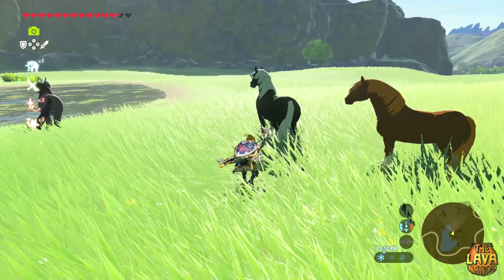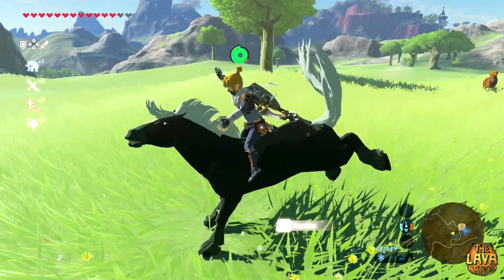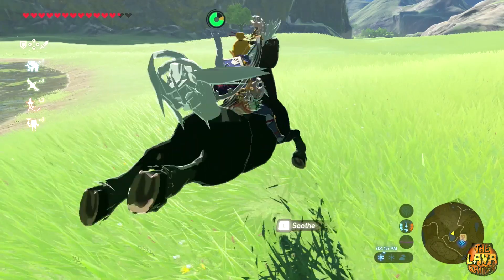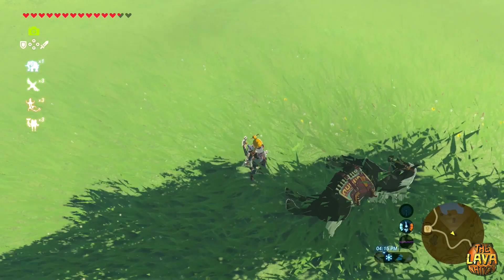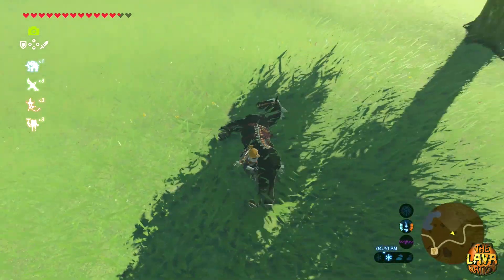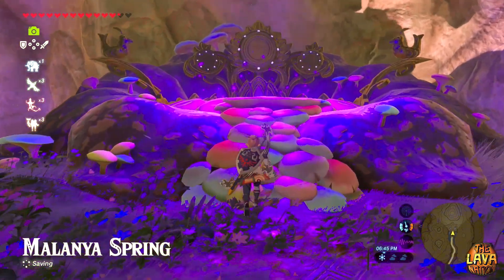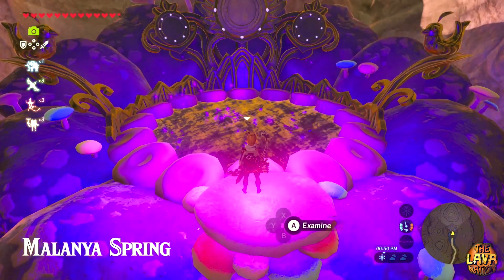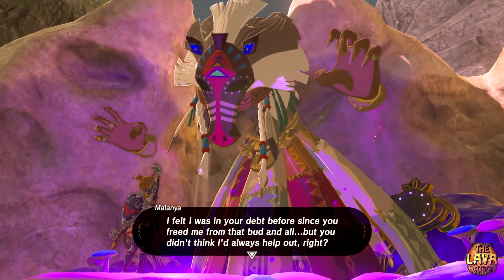The first tip is to tame and register a horse early game. This tip might seem like a no-brainer, but a lot of people don't do it until late game or even never. After you get a horse and you kill it accidentally, or a monster kills it, you can go to the Horse God to revive your beloved horse. If you want to revive a horse a second time, you will have to bring the Horse God an Endura Carrot.